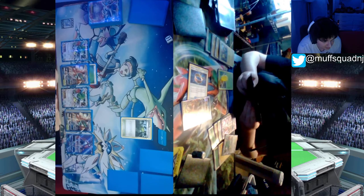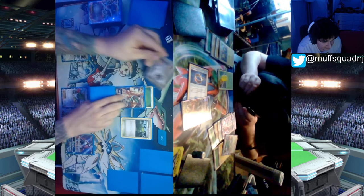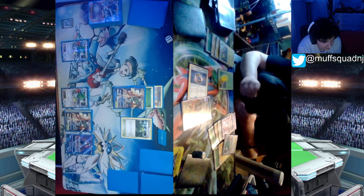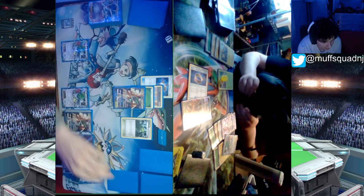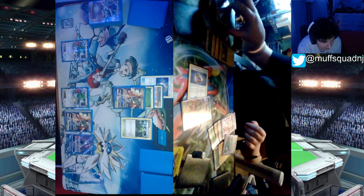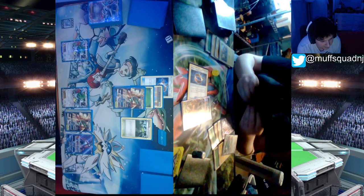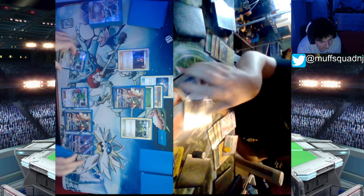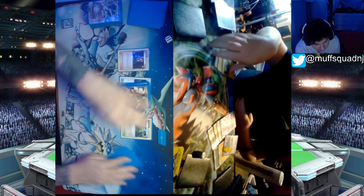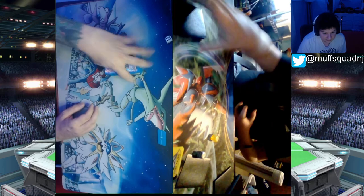The only way I win is DCE and Lysander. I have the DCE and Choice Band, and I use Feather Arrow on the Grubbin — I hit the Lysander off the prizes from that knockout. I still have one more Feather Arrow. I bring up Shaman, use the second Feather Arrow on it, then hit for 120 with Choice Band. That'll do it — I take round two.